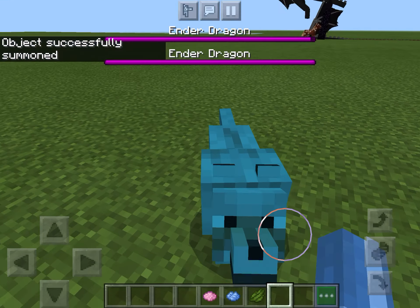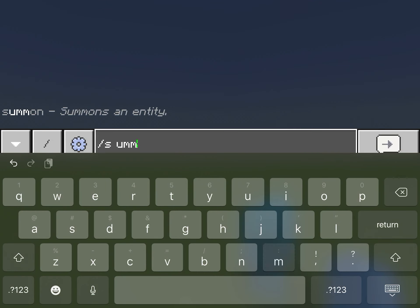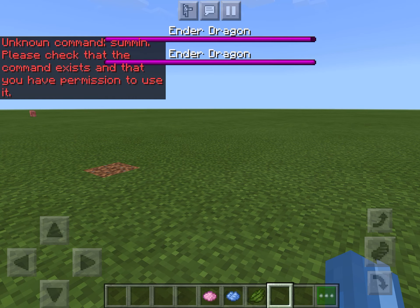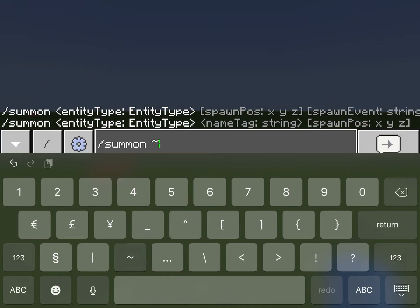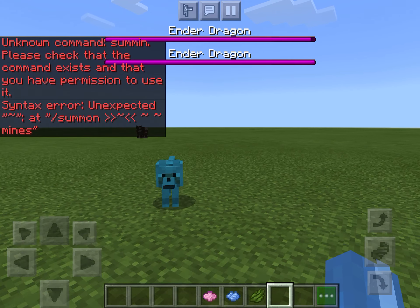I'm gonna do another one — slash summon wolf with the Minecraft on tame tag. Oh my gosh, I did summon it wrong. Let me redo: slash summon, then the Minecraft on tame tag. Okay, I guess we can only do one at a time.